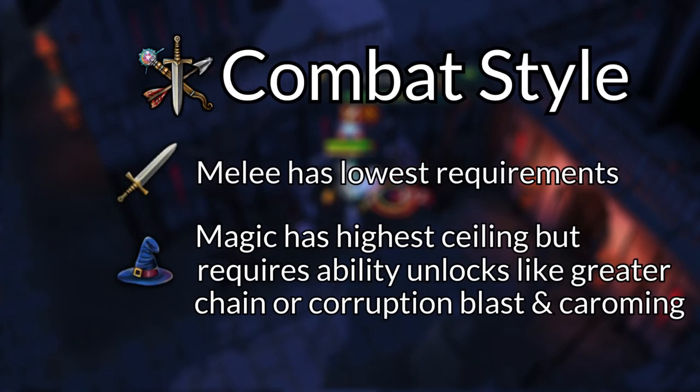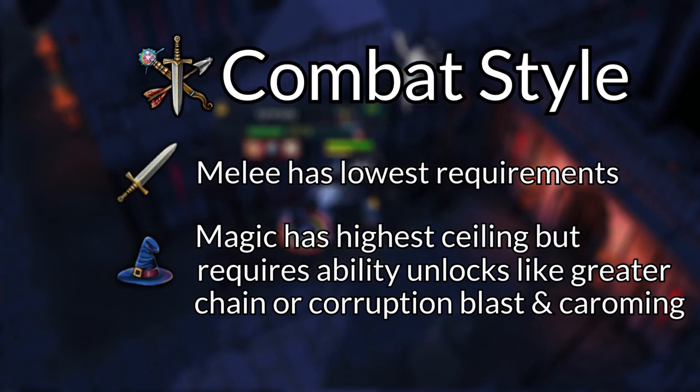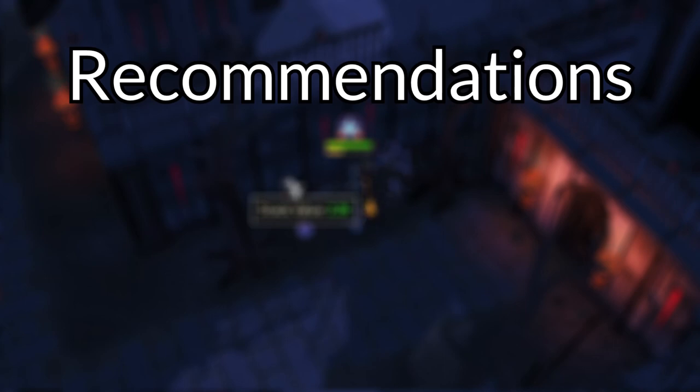I'll be focusing on melee because melee gives the easiest access to powerful AOE abilities without relying on high-end unlocks like Corruption Blast or Greater Chain, but you can easily adapt this guide to any combat style. Let's start by covering some general nice-to-haves.